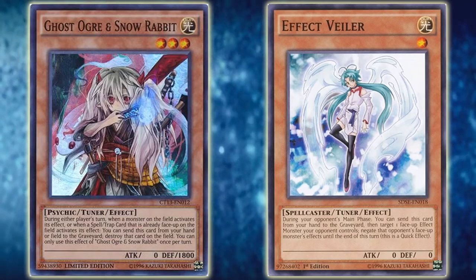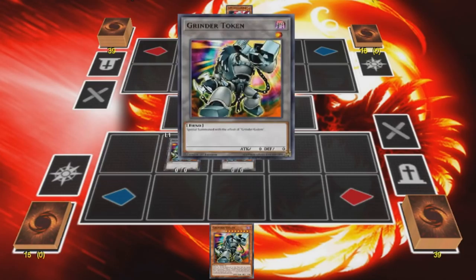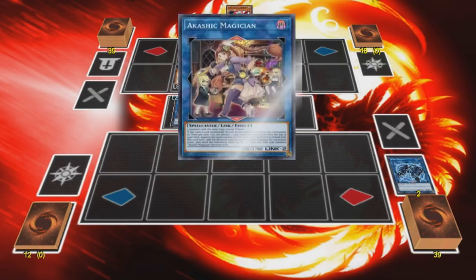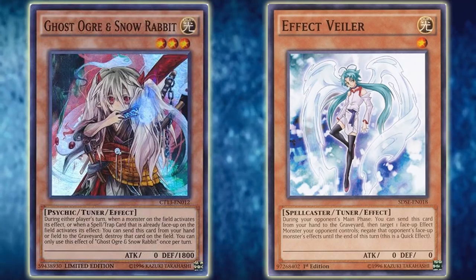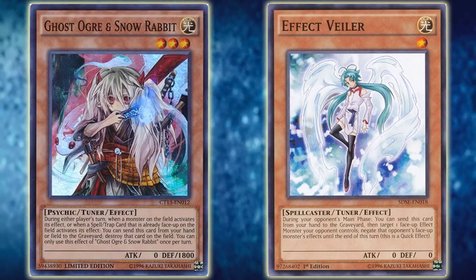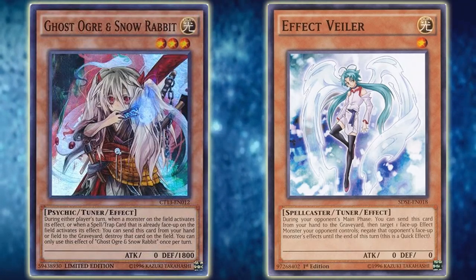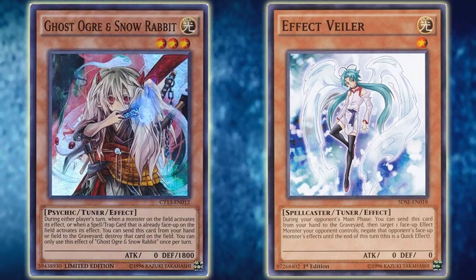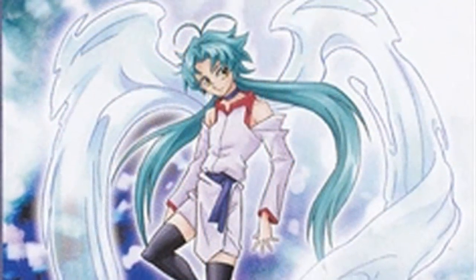Specifically talking about Ogre and Veiler: with Ghost Ogre, all you need to do is simply not let Akashic Magician resolve to bounce Golem. Akashic Magician will be summoned, activate its effect to try and bounce what it points to — which is Grinder Golem — and at that point you Ghost Ogre the Akashic Magician, which resolves before Akashic bounces. Now Akashic's effect is not negated; however, it is no longer on the field when it resolves, and therefore it does not point to anything. Golem stays on your field, and your opponent cannot use Akashic Magician to bounce it again because Akashic is a hard once-per-turn effect.